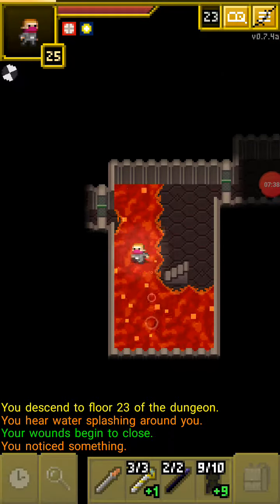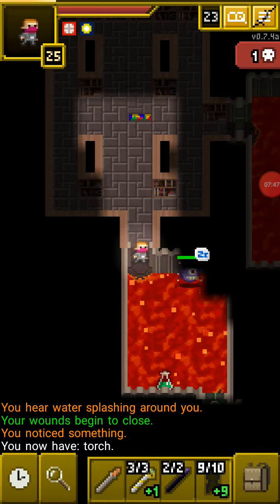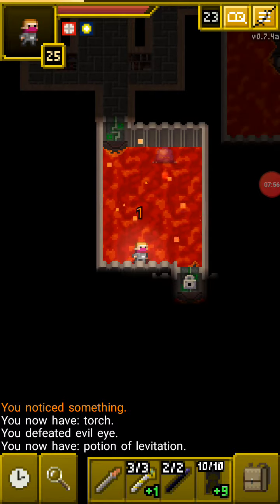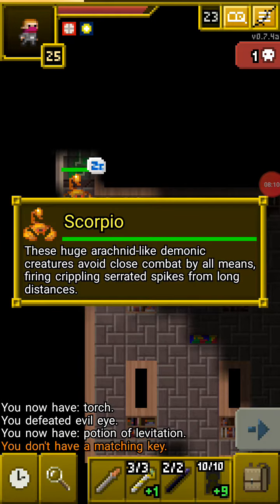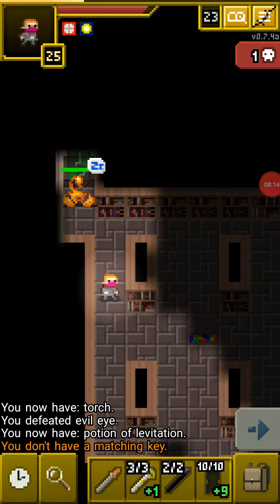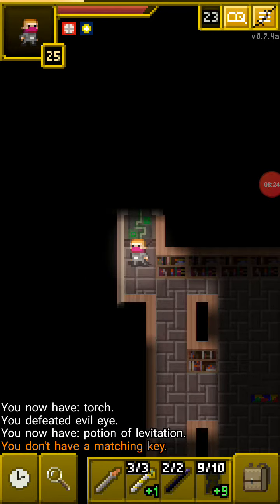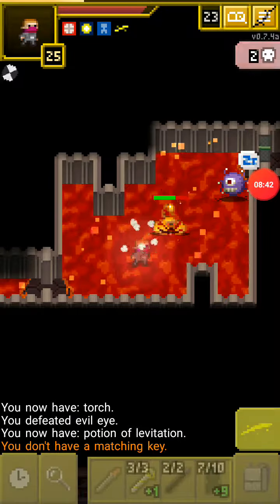Nothing in here — this room is straight up empty. We got a torch. Levitation — not too useful but I'll take it. I'm not gonna use my cloak so I can show you how it goes. When the evil eye starts charging up his attack, you have a full turn to do something about it before he actually shoots. Here's our first scorpion — I guess they do show up on level 23, so floors 23 through 24 you'll find these scorpions. They're a pain in the butt and pretty strong.